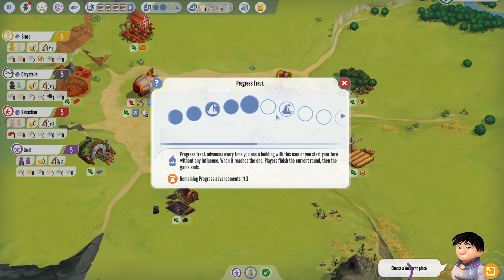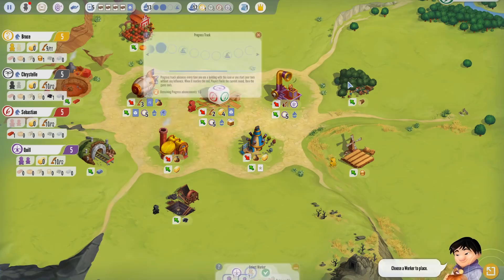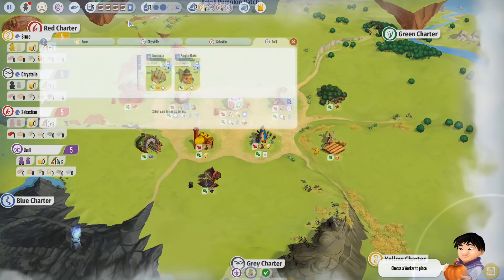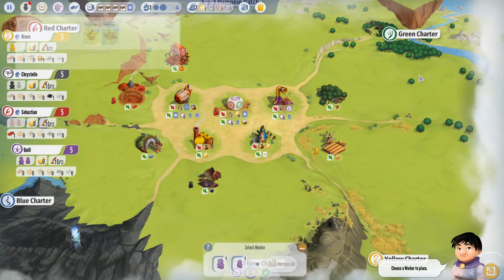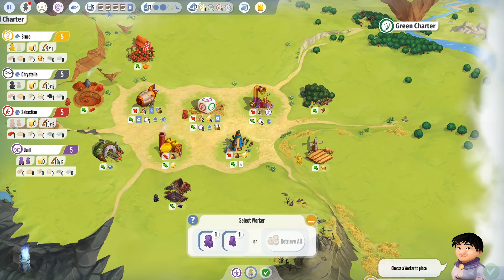Why does yellow have a point on the reputation track? As you advance the progression track, sometimes you'll see a reputation marker — these boat symbols. If the progress track advances to a spot with one of these symbols, you'll have the option of earning reputation. There will also be other ways to earn reputation as people develop their buildings — for example, Bruce's Grain Market: if you sell a grain, you get a coin and the ability to put a token on the reputation track.